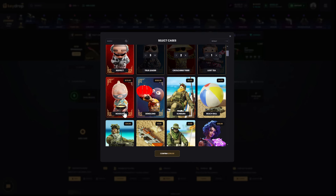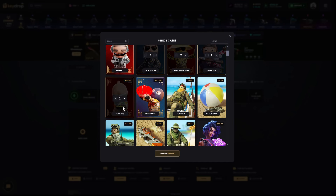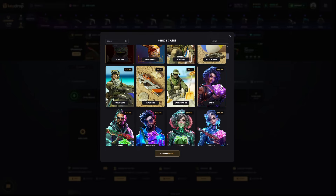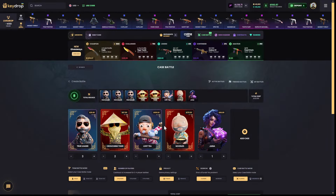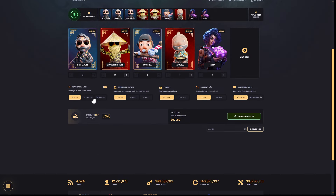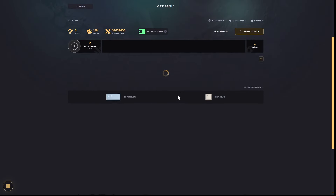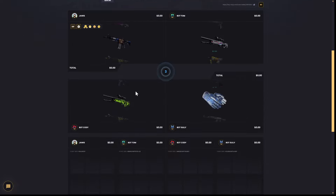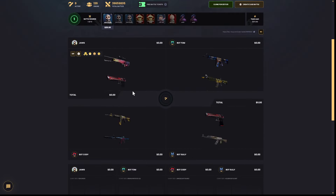We're gonna do one more. I like the new cases — I like this True Leader, Losty, Noodles. We have 521, so we can do one more of these. Let's do 2v2 right here — create battle. Let's see if we can keep on winning in a row, that would be nice.